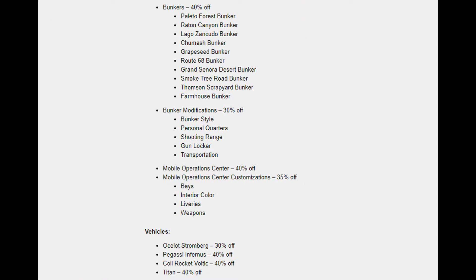On top of getting double money for a bunker sale, the bunkers themselves are 40% off and bunker modifications are 30% off. So if you have a bunker or can get into one pretty quickly, this might be a decent week for you. Mobile Operation Centers are 40% off and the customizations are 35% off.